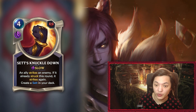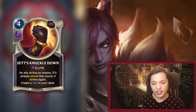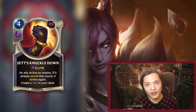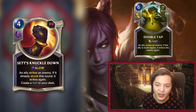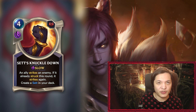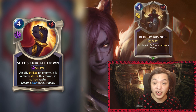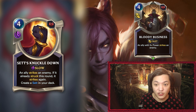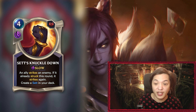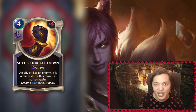Next up is Set's Knuckle Down, the four-mana slow speed spell: an ally strikes an enemy; if it has already struck this round, it strikes again — and you create a Set in your deck as part of his champion spell. In general, multi-strike effects aren't really efficient removal spells. We already have Double Tap in the game, which is fast and generally better in most situations. This is more focused on the one-sided strike element — roughly comparable to Bloody Business, a five-plus conditional one-sided fast strike, whereas this is slow speed instead.